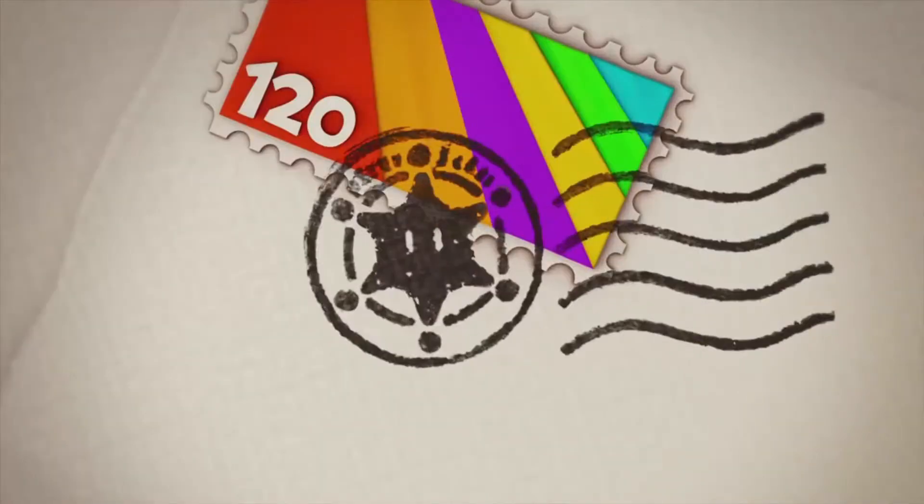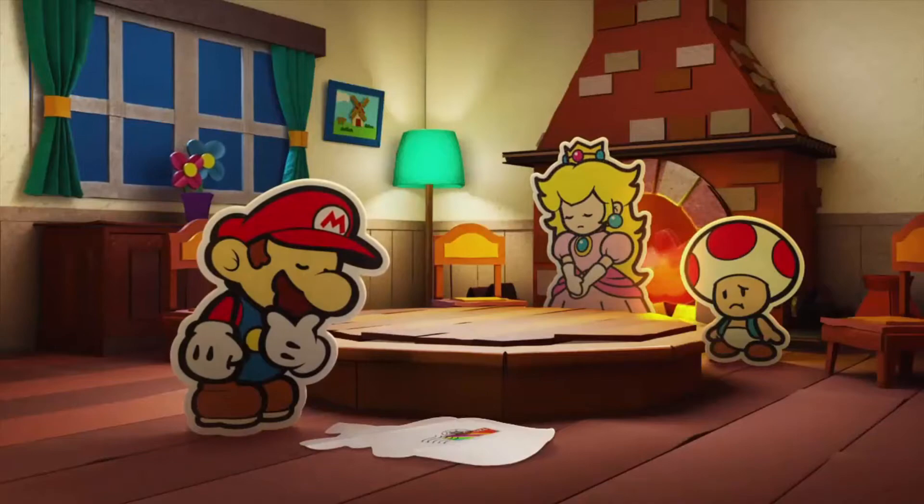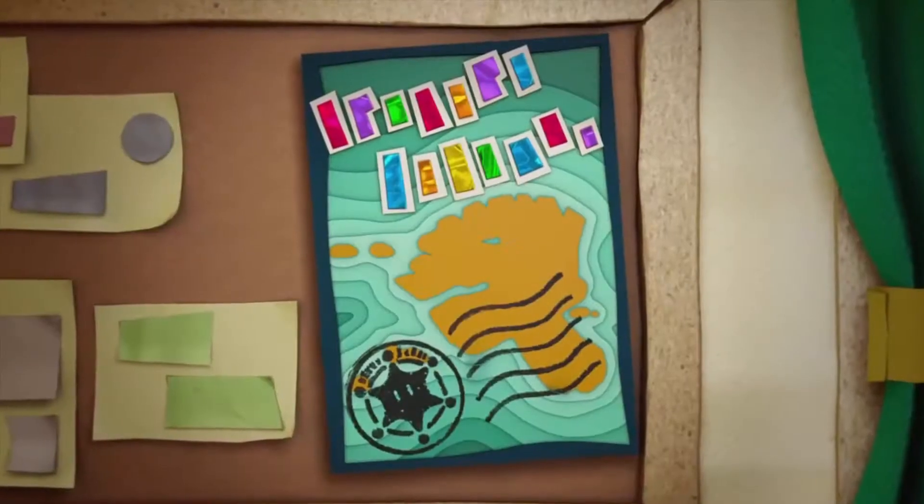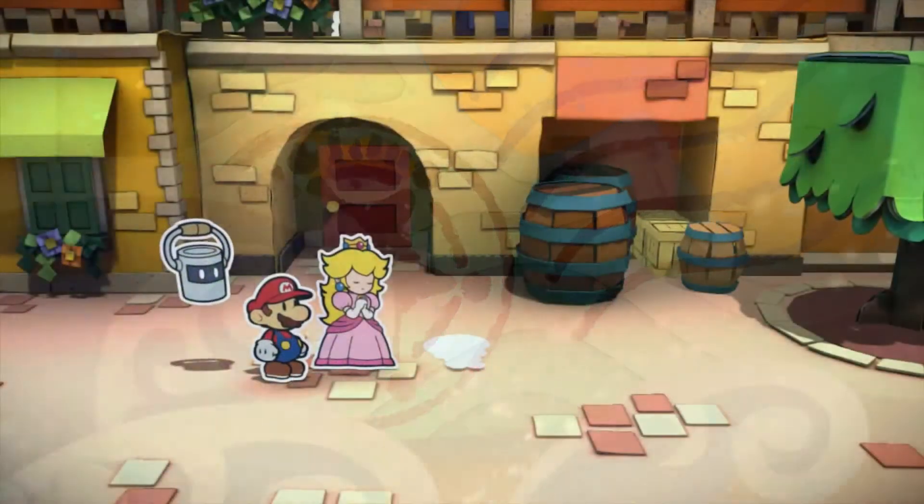Upon arriving on Prism Island, Mario notices there are a lot of color splashes on the ground, and soon finds out the cause behind this. Bowser's minions are sucking the world dry through straws. Mario takes it upon himself to stop this horrible scheme and return color to the island.